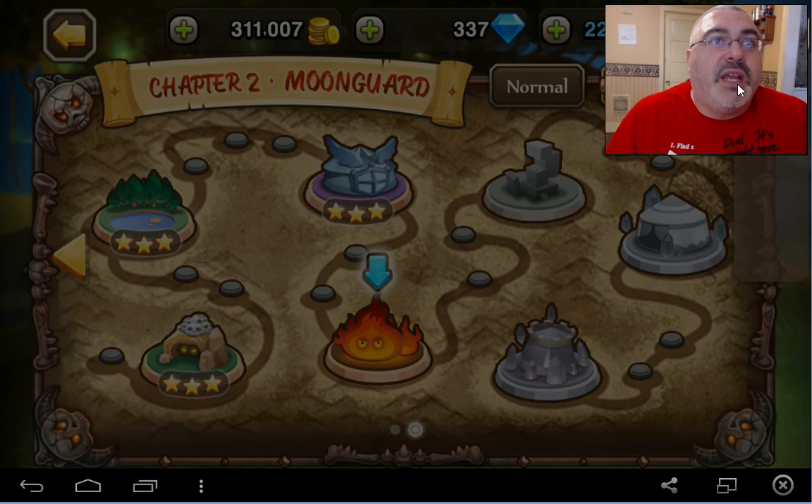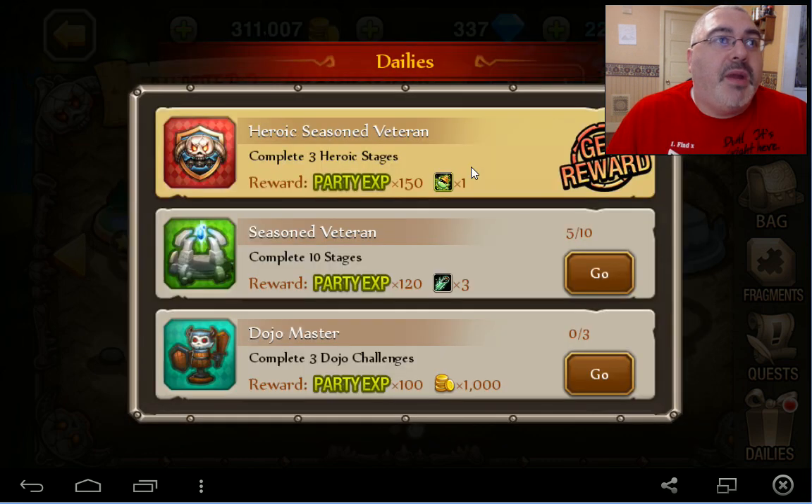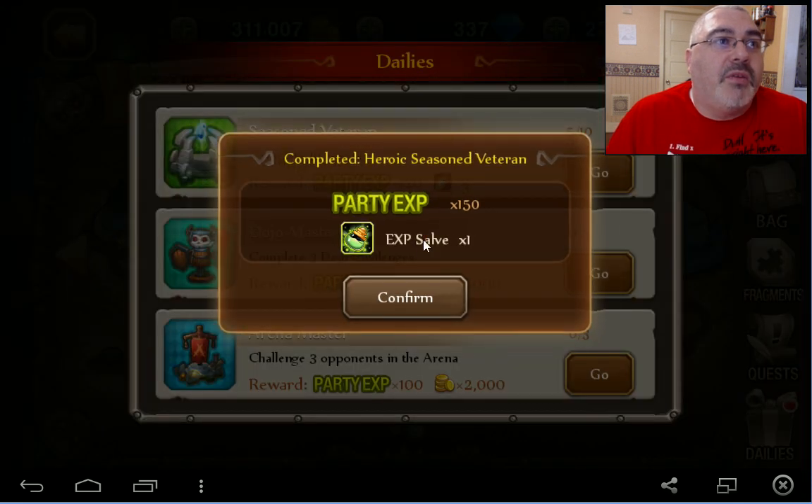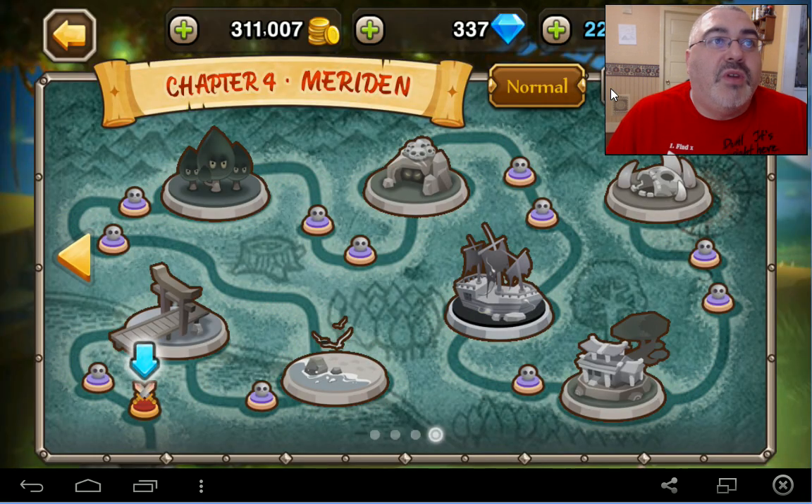That should get us another party experience. Complete ten stages — let's just go again. Now I can go to normal and we're going to go back there and just sweep some.